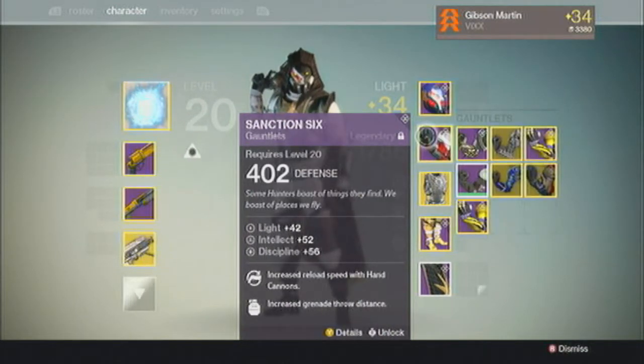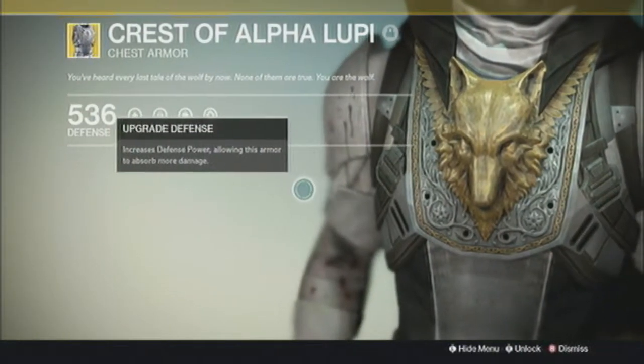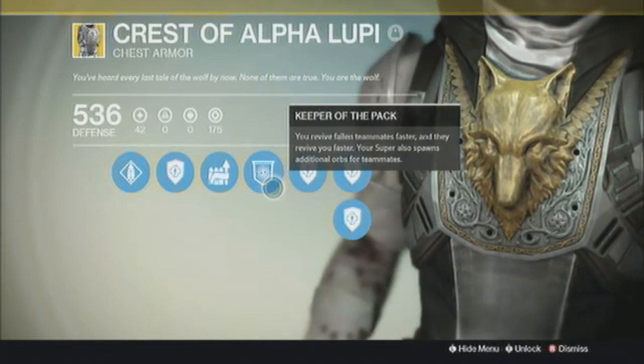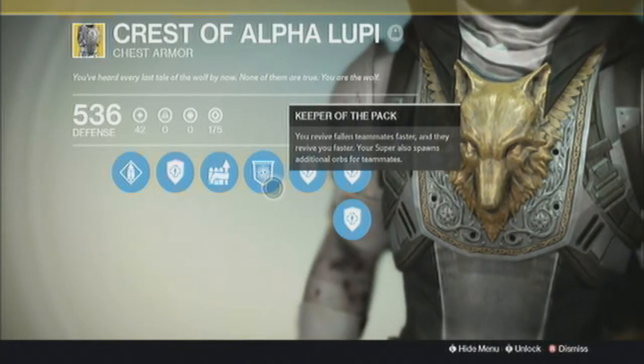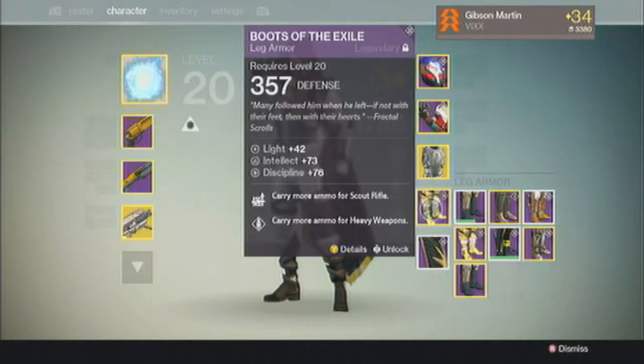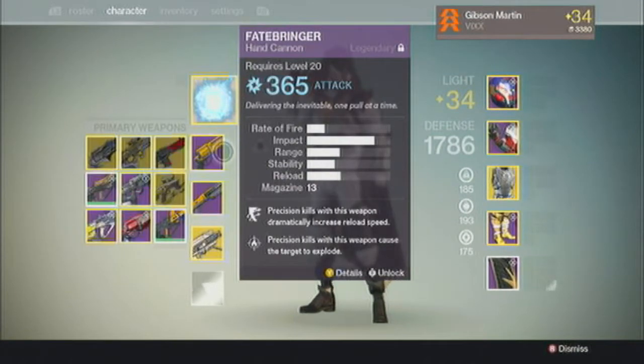I use Sanction 6 Gauntlets that you get from the vendor. I use a Crest of Alpha Lupi for the Quick Revive, and then I just use Boots of the Exile. I use Galhorn, Found Verdict, and Fatebringer — I'll switch out depending on the burns.